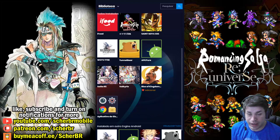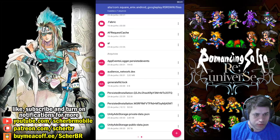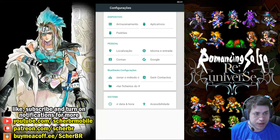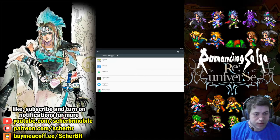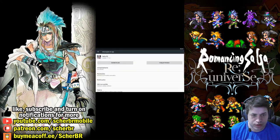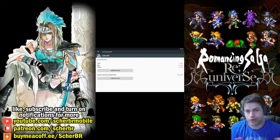If you do not have Root access, simply go to Settings, then Apps, and choose Romancing Saga. Then go to Storage and clean your data. This is the only way to re-roll without root. This is also the only way for iOS users.